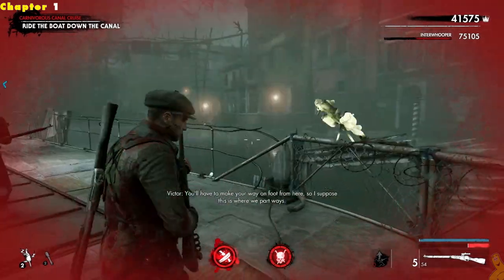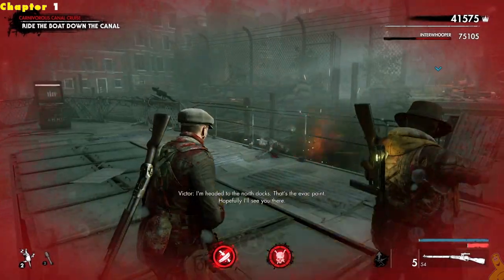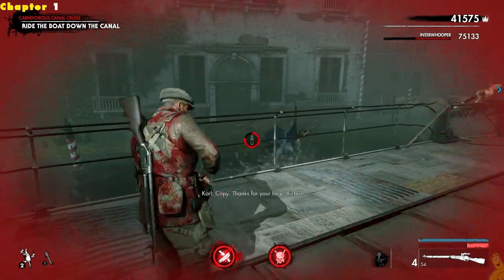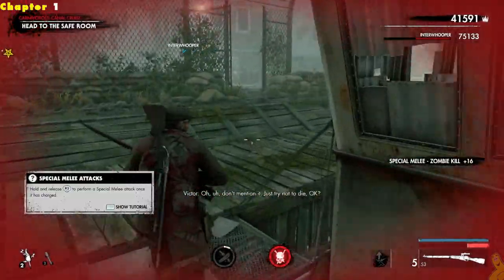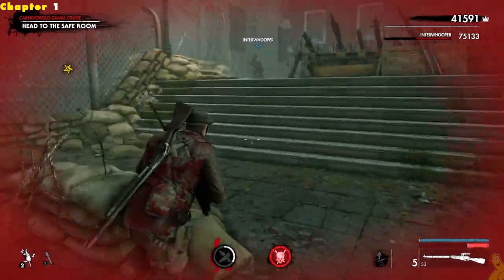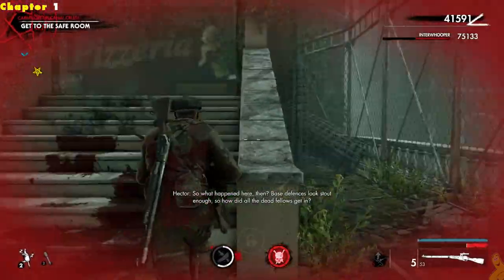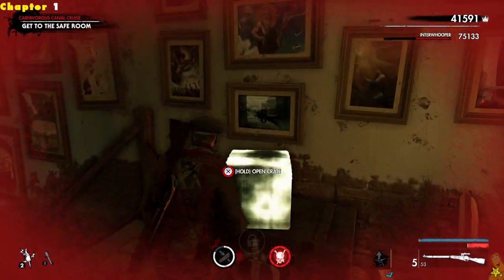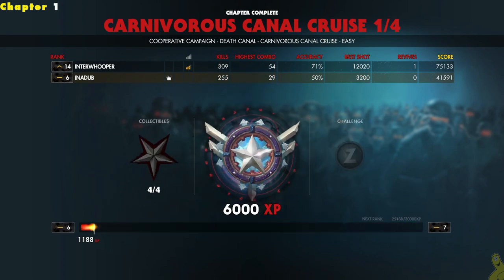We've got a long ride down the boat. I thought about editing a lot of this out but didn't. We basically just have to take out a few zombies that pop up crawling up along the sides. We have officially docked and now we've got to get to the safe room. And guess what — that'll be the end of the first segment, and that is the longest one by far. Pat yourselves on the back if you officially survived.